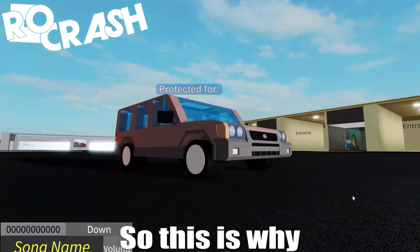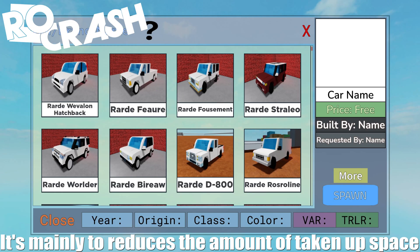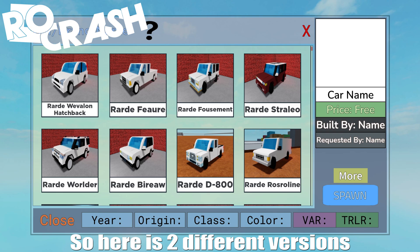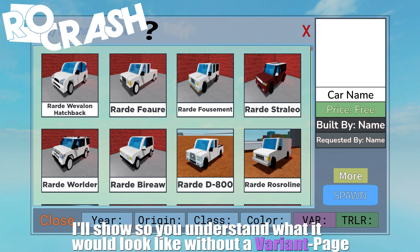So this is why variants exist — it's mainly to reduce the amount of space taken up, plus it keeps things organized and straightforward. Here are two different versions; I'll show you what it would look like without a variant page.